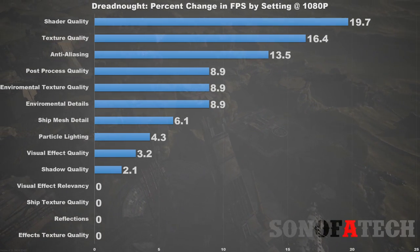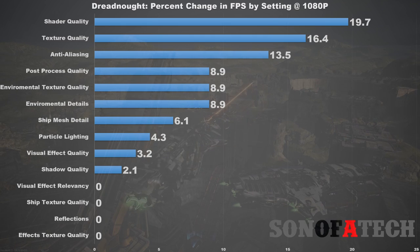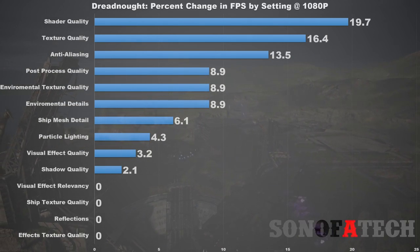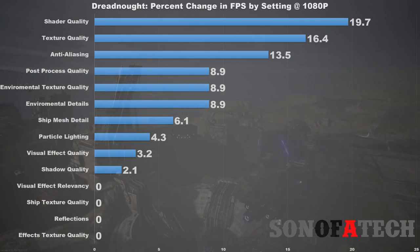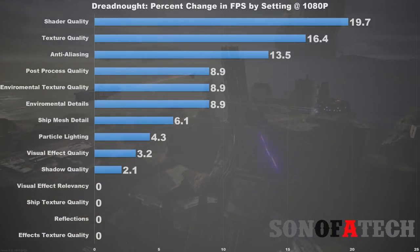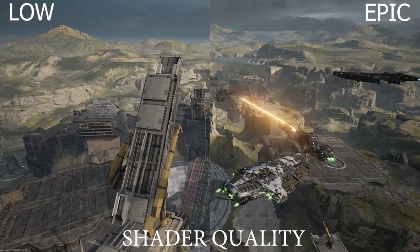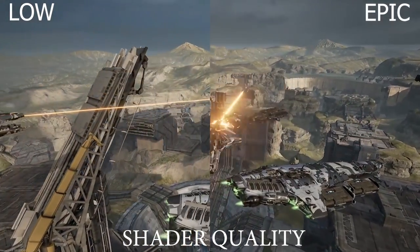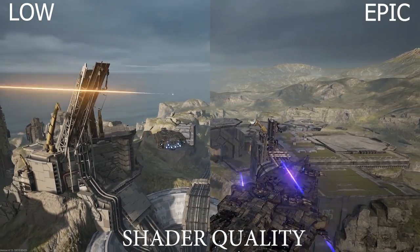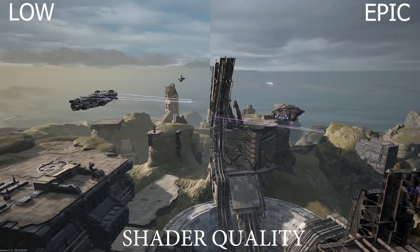The first setting is shader quality, and you're going to see a 19.7 percent change in FPS — almost a 20 percent change — which will net you the biggest improvement in frame rate for this game. Shader quality basically controls the production of levels of light in a scene. I'll try to throw a side-by-side up here, though the compression from ShadowPlay and YouTube makes it difficult to see. If you can't see a difference, that means you won't have to worry about netting yourself an extra 20 percent.